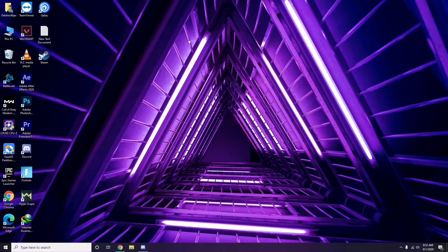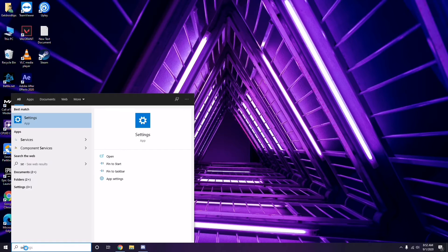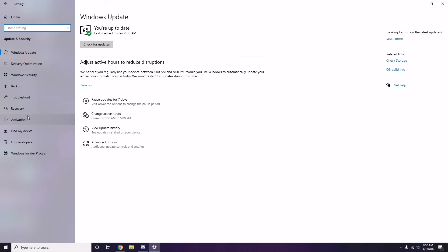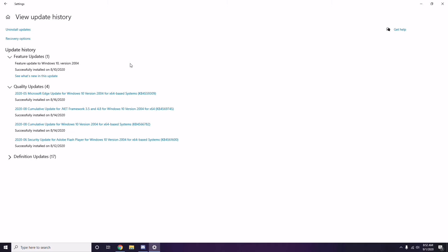You should also try uninstalling a recent Windows 10 update, as sometimes a new update can cause the issue. Go to the Start menu, search Settings, go to Update and Security, then click View Update History. You'll see any installed updates listed there, such as KB453559965.